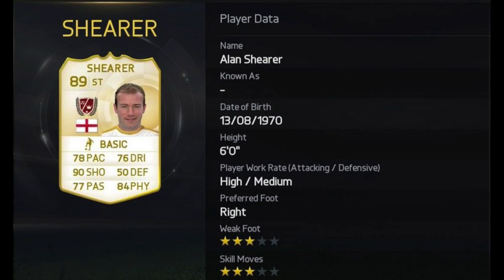In at number six guys, we've got Alan Shearer — three star skill moves, three star weak foot, 78 pace. I personally think that's a bit too low, but maybe I could be wrong. 90 shooting and 84 physical. He will be a clinical finisher, an out and out striker. I really love Alan Shearer, I can't wait to use him. I hope he's going to be a really good legend card to use.